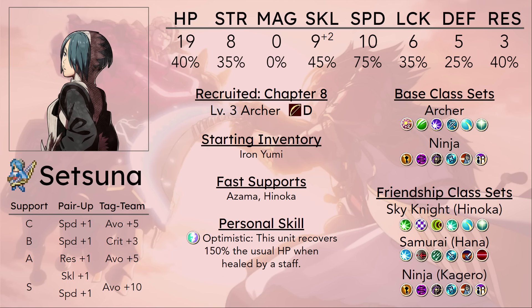Especially in Master Ninja, where the defense of that class is already pretty low. Units like Kagero and Kaze already struggle with survivability in this class, and Setsuna has very similar defense — if not actually worse, because Kaze and Kagero at least have better HP than her. The main draw for Setsuna in the Ninja class line is actually Mechanist. Mechanist does help a bit with her Strength and Defense, while still allowing her to be in a shuriken-using class, and it still gives her access to the bow rank she's been training up, so she will be able to make contributions against flyers, especially the Wyvern Lords in the late game.